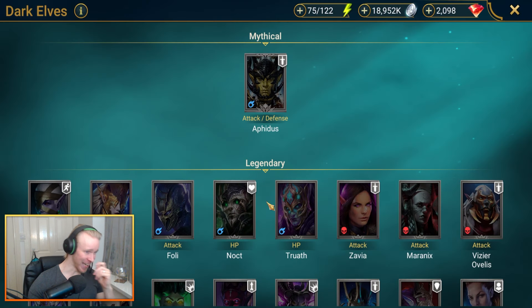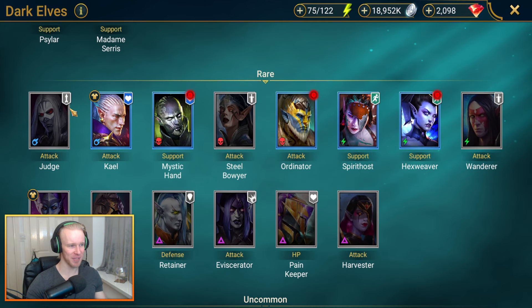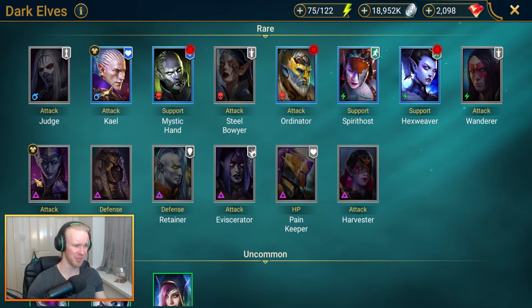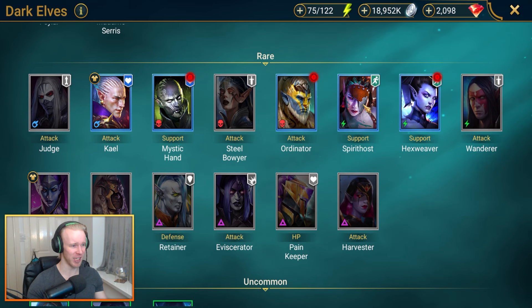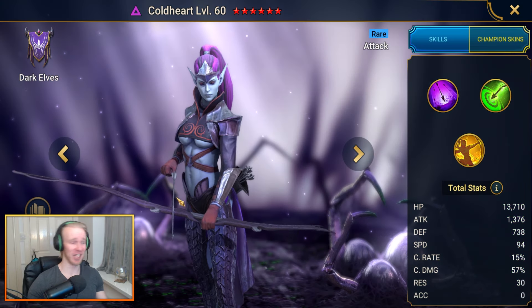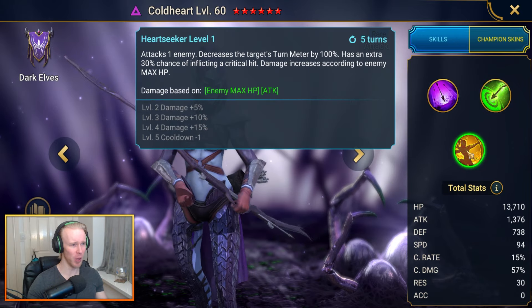Next up the Dark Elves — another faction with a crapload of good champs. If you're starting off with Kale, he's probably your choice. But if you're looking for other champs to collect, we've got Coldheart — probably the best rare in the game — Spirit Horse also pretty tight, Judge really not bad, Pain Keeper really good too. But yeah, it's all about Coldheart. Best rare in the game, there's really no contest. The max health damage is just too much to contend with.